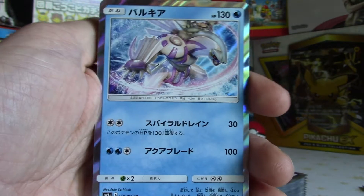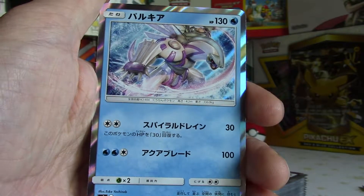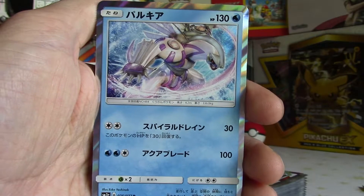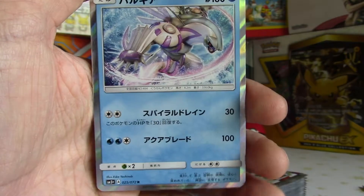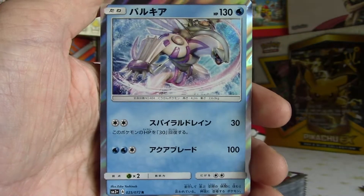Oh and we've got the — what is it — Palkia! There we go, Palkia. I'm so sorry, it's testing my knowledge, I'm sorry. I'm trying. I need to wake up, I need to get some caffeine or something, like drink a Red Bull quick. But yeah, very nice, very nice holo that one.